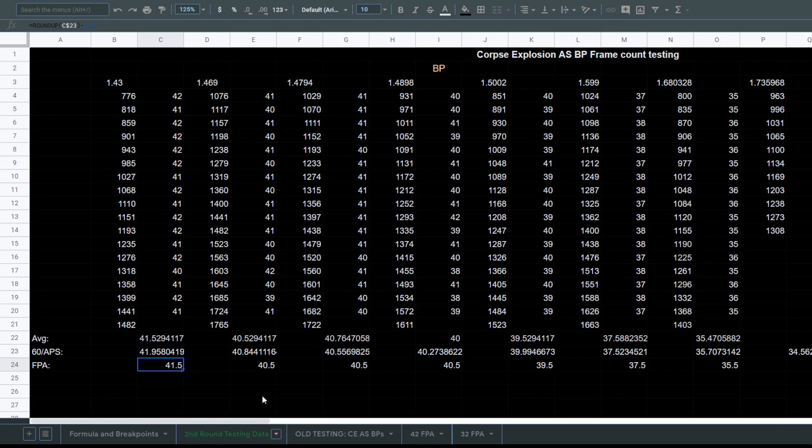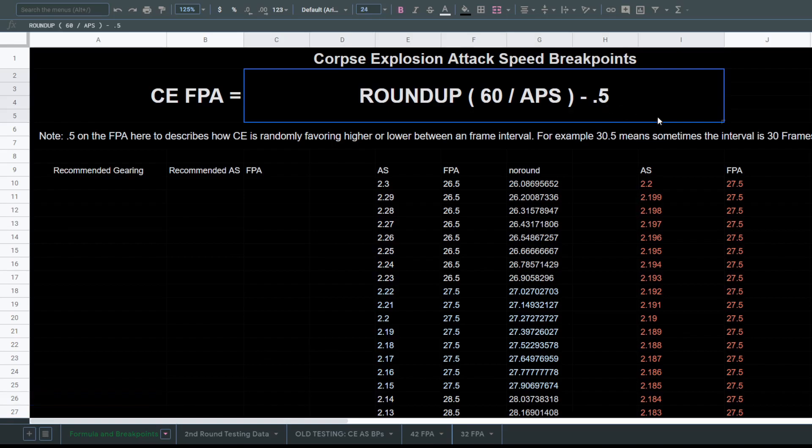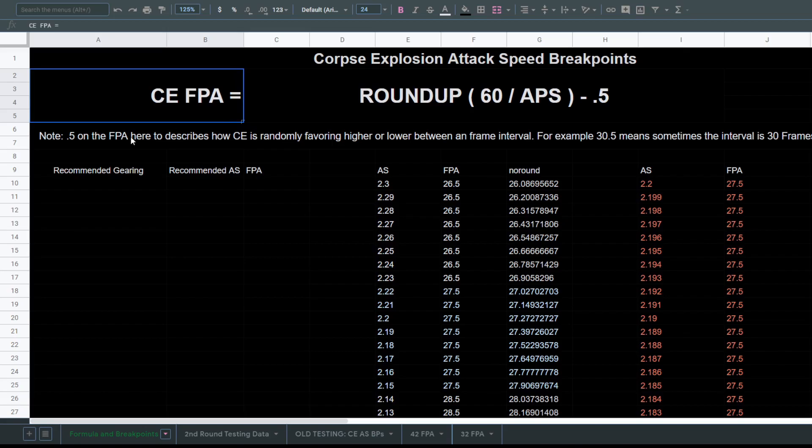What's happening is it's either preferring the higher end or the lower end — for example, 42 or 41 randomly — so it kind of swaps back and forth between them. That's just how corpse explosion behaves at different attack speed breakpoints. You see this as well in the attack speed formula, which is actually fairly simple: it's just 60 frames divided by your attacks per second, and then you round this up and subtract the 0.5. The variance here, combined with the rounding of the actual number, threw me off a little bit on my initial investigations. For that I apologize, but we figured it out.